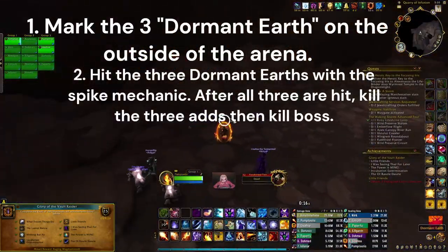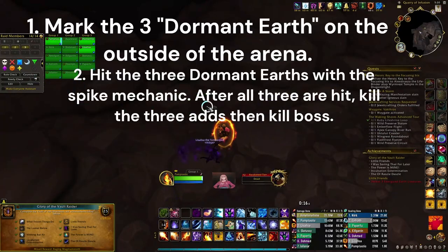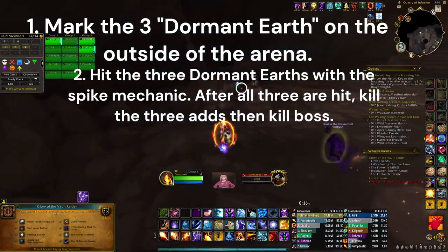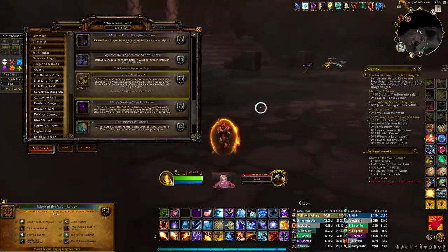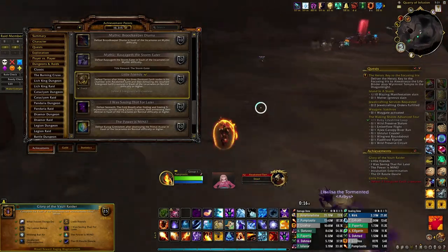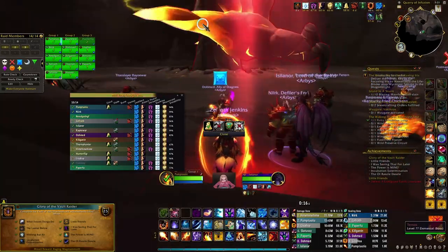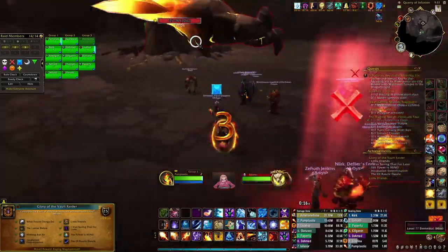Now we're on to Teros — pretty easy. You just mark these three dormant earth spots on the outside of the arena at some corners. They're a little rock that only appear when the boss is spawned. Once you have them all marked, when you get the spike mechanic you just bring it to the three markers. It does not matter what order you do it in — just don't cover the section that hasn't been hit yet with awakened earth when he covers the pie slice.